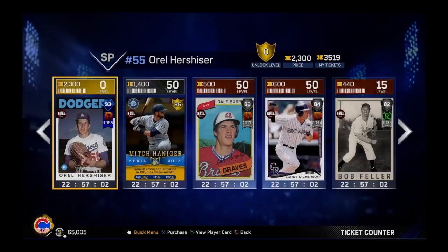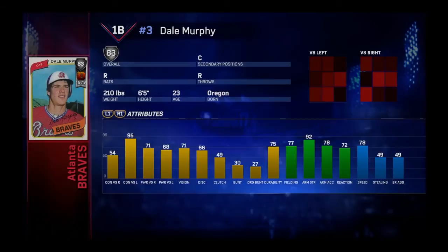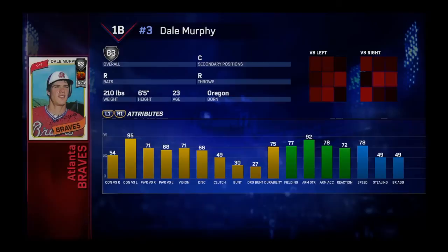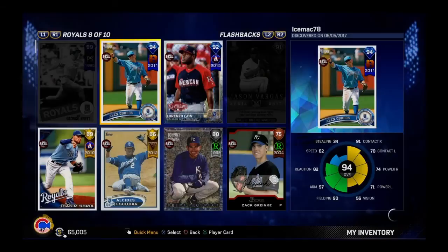Here in the ticket counter, they added three new cards. The breakout Dale Murphy from the Braves is listed as catcher and first baseman. There's an 85 overall Mitch Haniger, who ranked top three in rookies' average, walks, and RBIs. And there's the 93 overall Oro Hirschweiser. I picked all three of these up — I'm trying to get every card in the ticket store. I've spent 7,000 stubs today, started at 10k. Dale Murphy has great arm strength, speed, fielding, contact versus lefties, and decent power and vision.